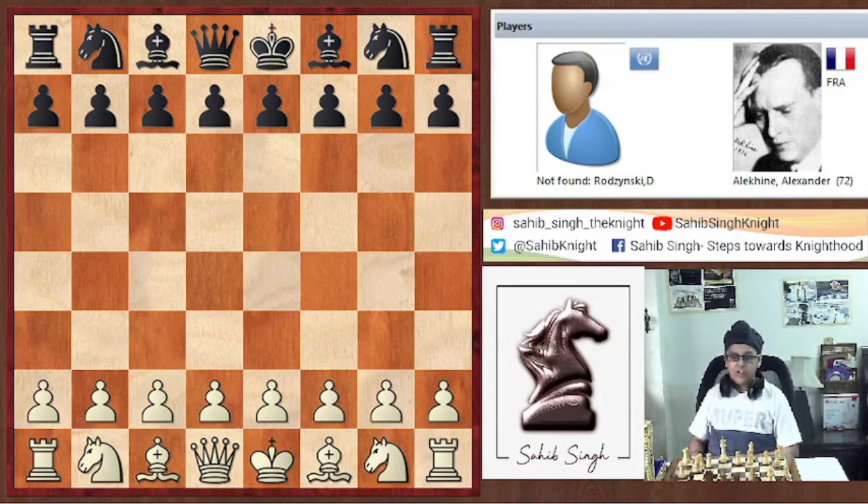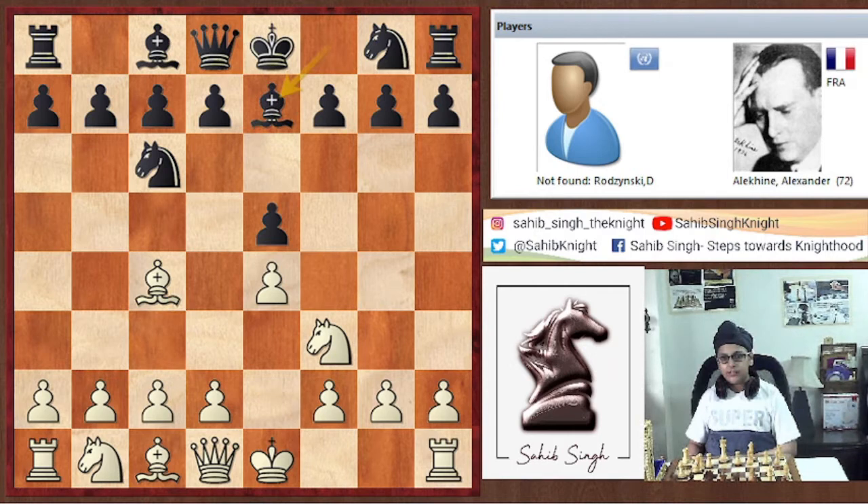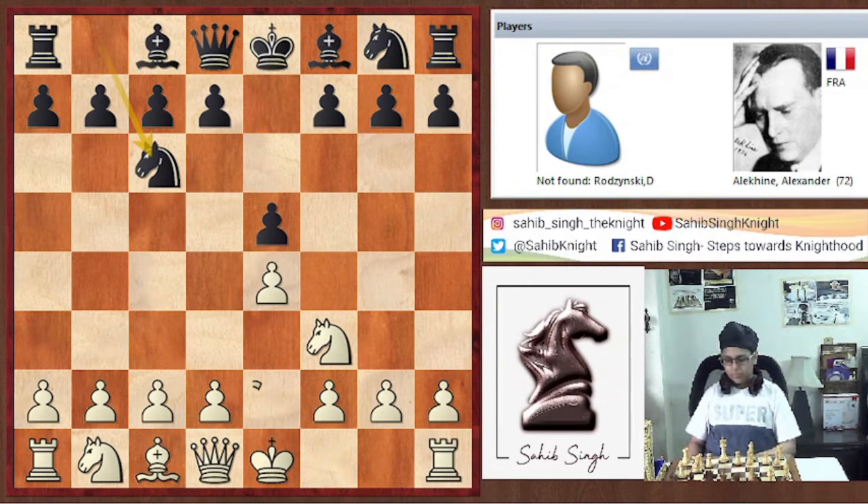Rodzinski has the white pieces and he opens with e4, e5, Nf3, Nc6, Bc4 — the Italian Game. Here we have d6. Bishop e7 was also a trending line, but d6 was played in the game.